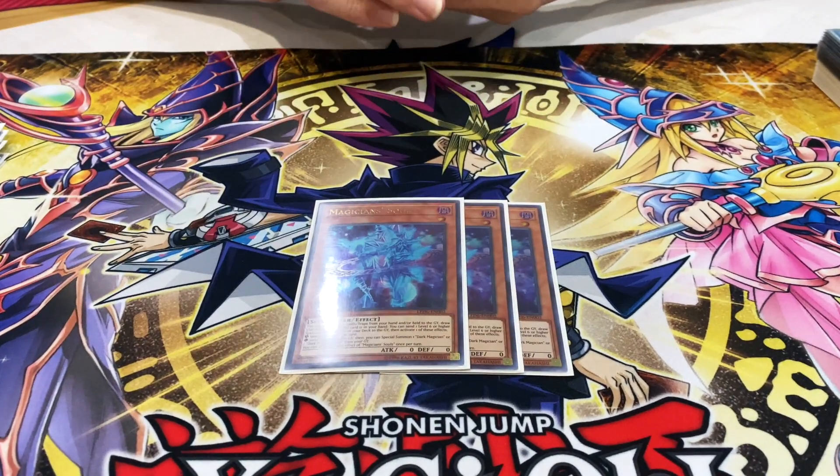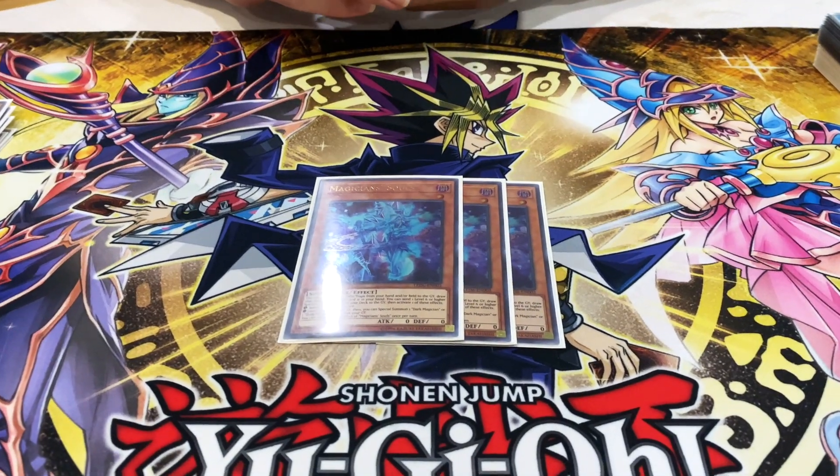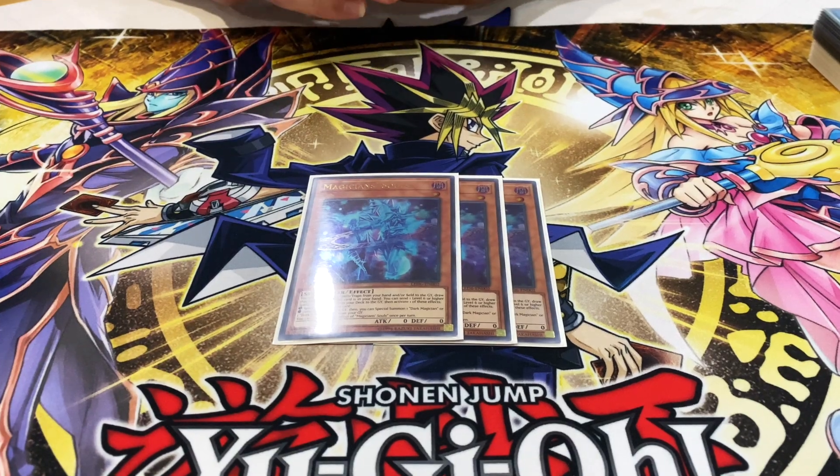Three Magician Soul — it's probably one of the most important cards in the deck. You need this to get Dark Magician and Dark Magician Girl through the graveyard. It has a variety of uses; basically your deck works off this card. You just need it.